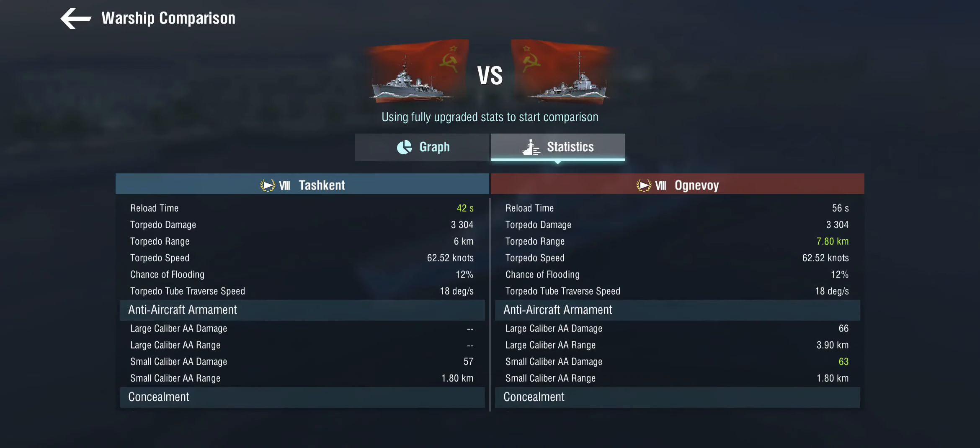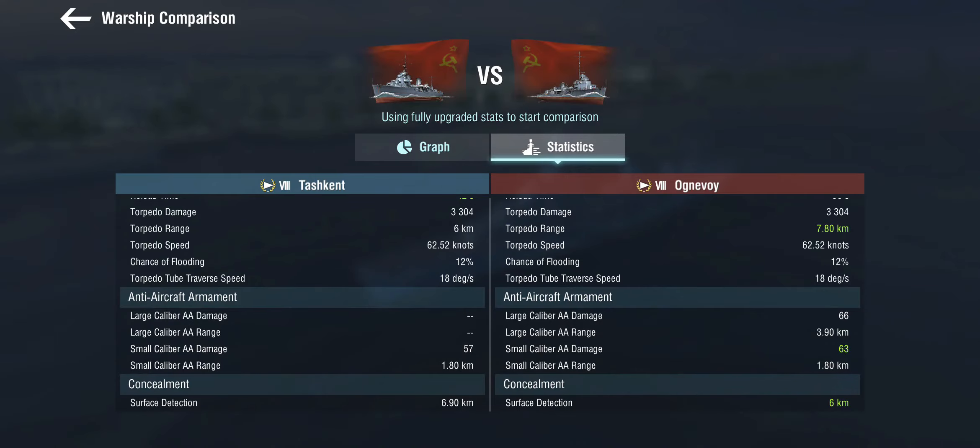AA on the Ognivoy is somewhat better than on the Tashkent, but still these are very far from being AA destroyers. With a 6-kilometer base detection range the Ognivoy is a very stealthy destroyer, unlike the Tashkent which has almost light cruiser levels of concealment.